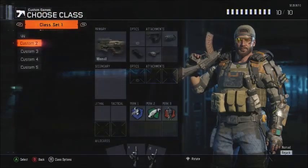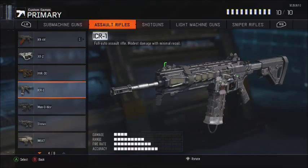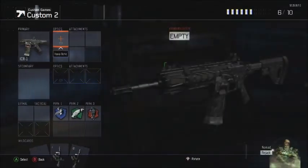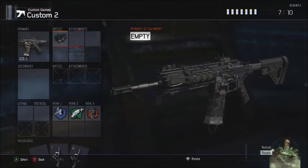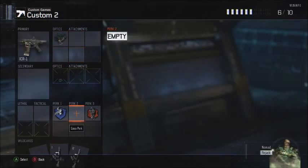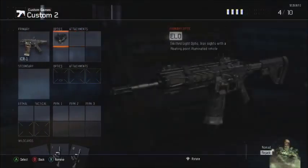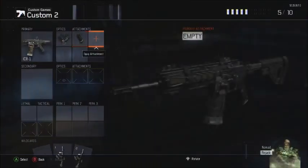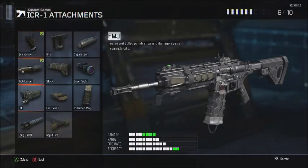What's up guys, it's Static and we have another class setup tutorial. The ICR is like my favorite gun in the game right now — it's just so overpowered after they buffed it in the last update. We're gonna have the Elo, Quick Draw, High Caliber, and Fast Mags.